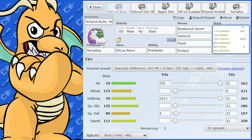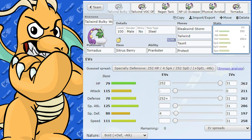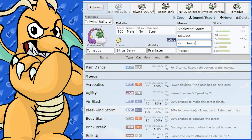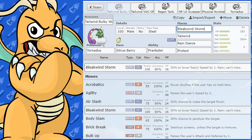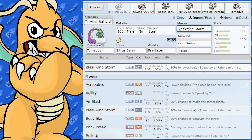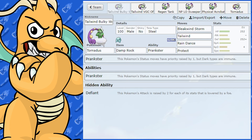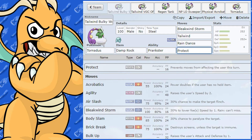Some other things you can run: instead of Taunt, you could run Rain Dance. The benefit is you can set up your own rain and get 100% accuracy on Bleakwing Storm, so it'll land every time. It also has a 30% chance to lower the foe's speed, which is great. You could even put Damp Rock on there — get the rain up, then spam Bleakwing Storm, or get Tailwind up then set rain. You still retain Protect at the same time, or you could swap Protect out for Taunt.